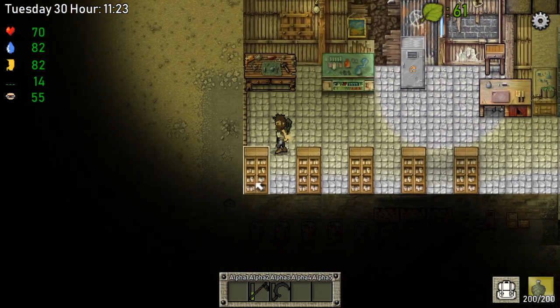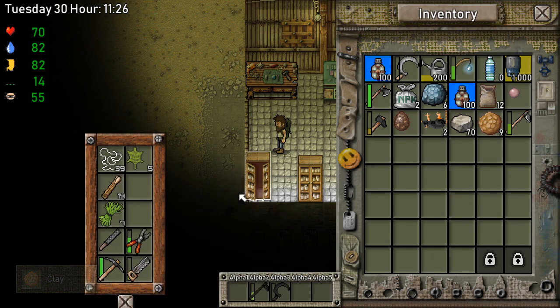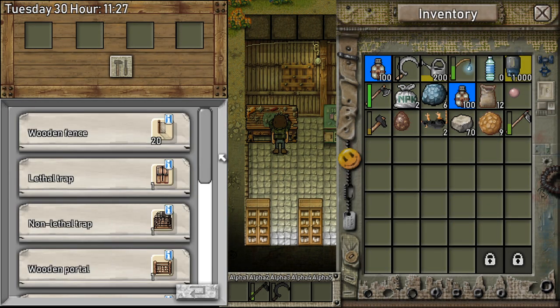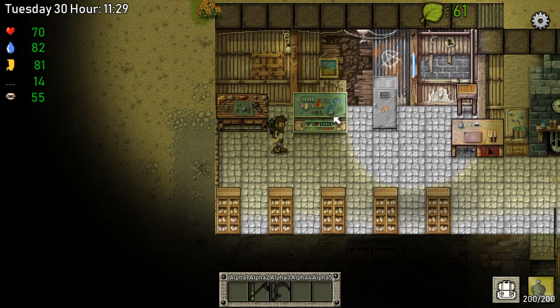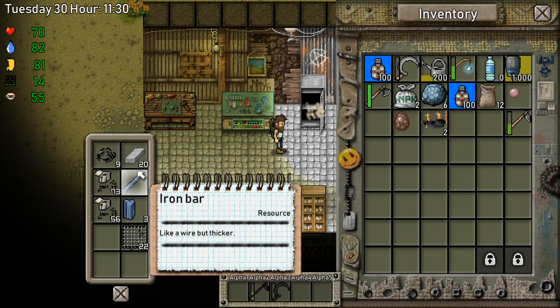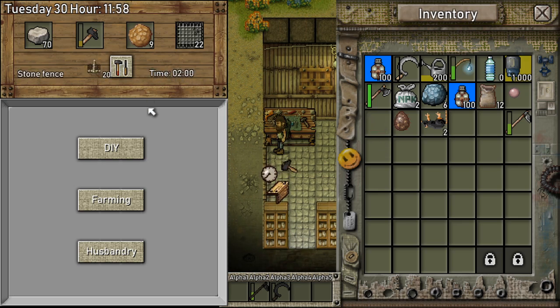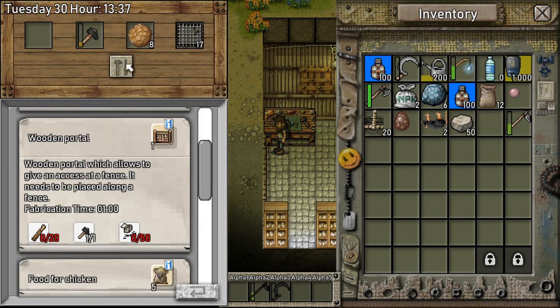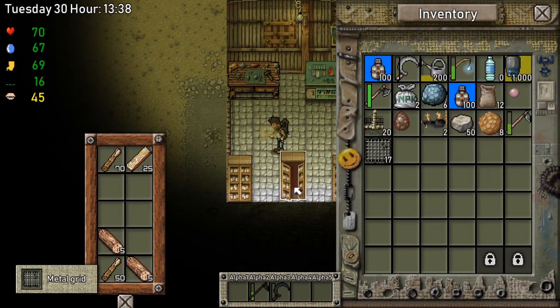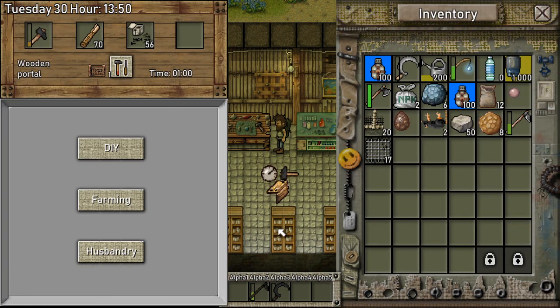We need 20 stone and a hammer. Let's first look at the stone fence — we need a hammer and some fences. I always call these fences because they look like a fence, but it's actually a metal grid. And we need a wooden portal — for that we need some sticks and nails. Perfect.